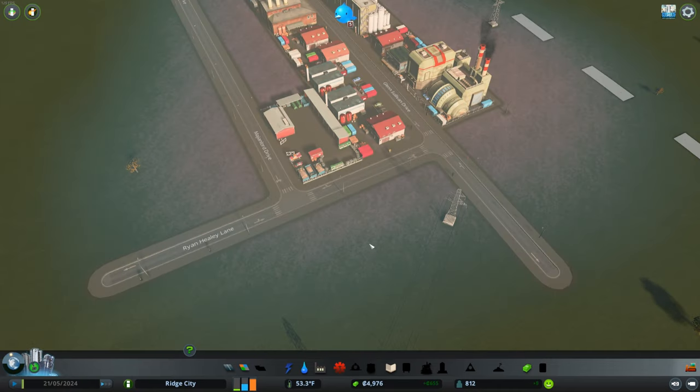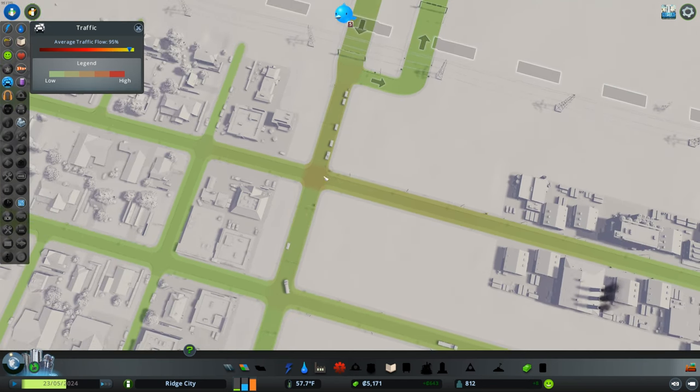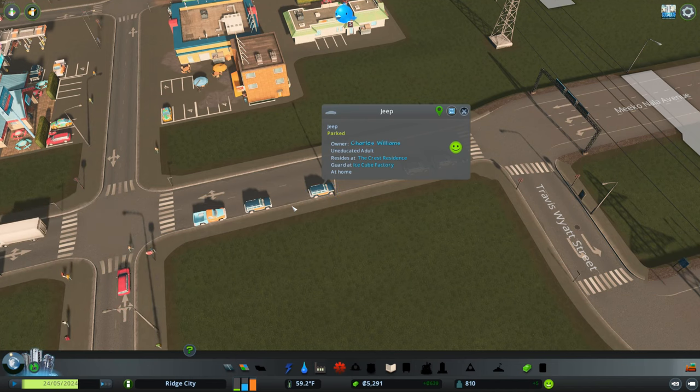Absolutely beautiful! And already this should help a little bit with the traffic flow, everybody having to turn here. Now they have the option of going down here as well. How do I get these people to stop parking on the streets? I'll bet there's a policy we're going to be able to unlock later for that.